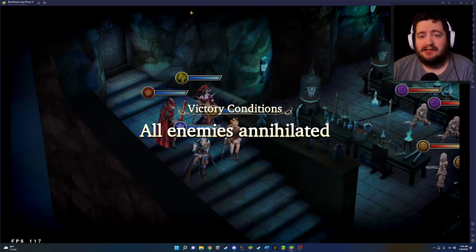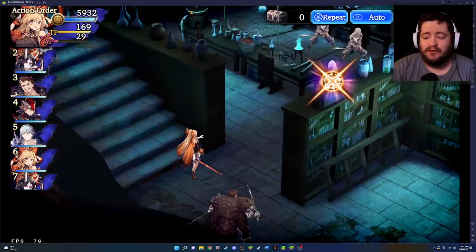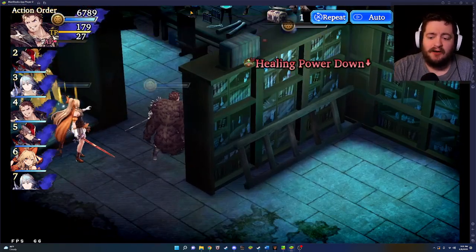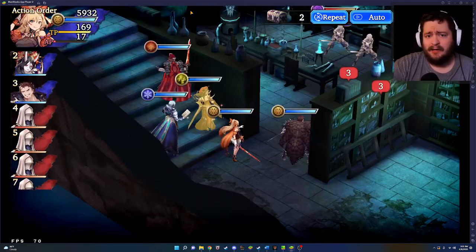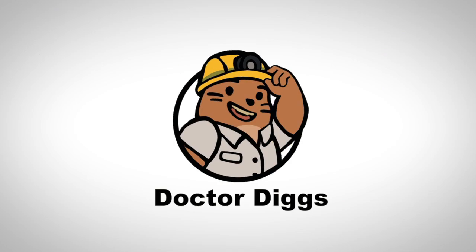Good morning everybody, this is Digs. It's another beautiful day out here in the Pacific Northwest. Today we're going to be talking about the new version of BlueStacks Pi 64-bit, we're also going to be talking about MooMoo Player, and some things you can do if you are encountering BlueStacks problems. Let's go ahead and dig in.